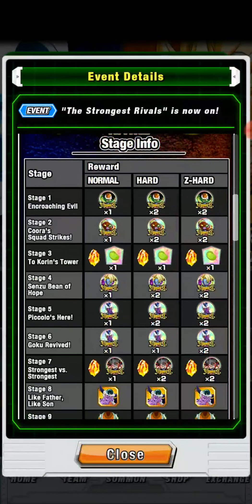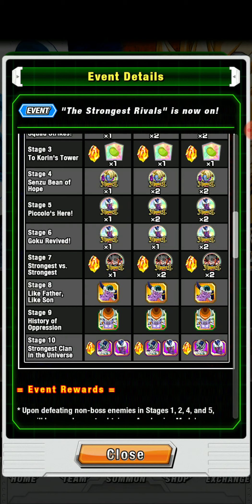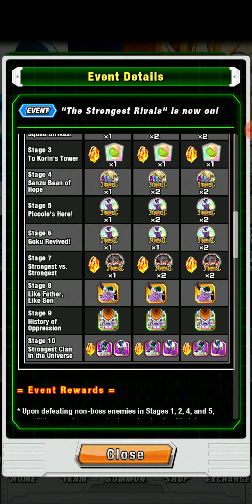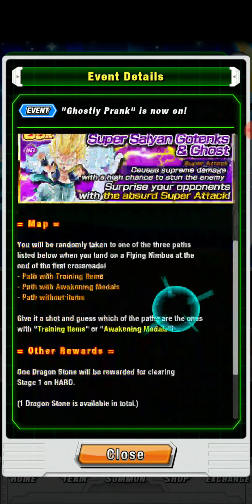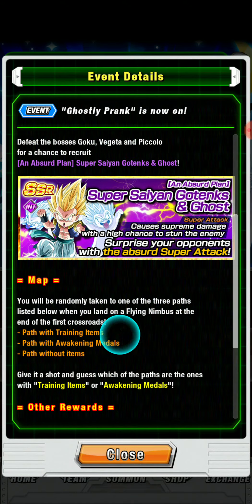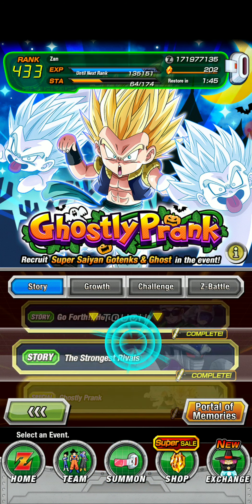Strongest Rivals — there are these guys, and if you want to farm up King Cold, Chilled, Mecha Frieza, or Cooler, they're all here. But they're bad — they're really bad. The Ghost Prank event: the only reason you want to do this is for Gotenks. You can get training items and Awakening Medals, but it's completely random.